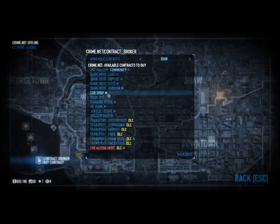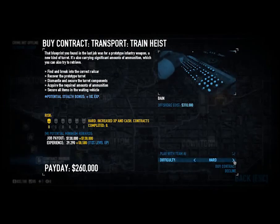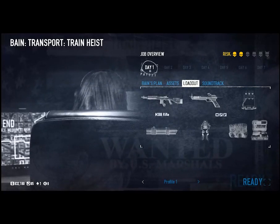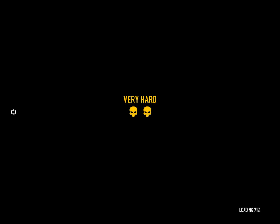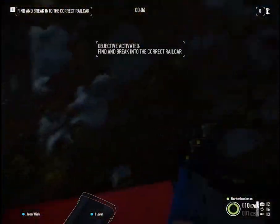Alright guys, we are going to do the Transport Train heist on Very Hard — that gets you lots of money. I've done this heist once before, and the first time I didn't understand how to do it, so I had to look up a video. I thought there was a turret in each bank area, but there's actually just one. This is a high-paying job — it gives tons of experience and it's pretty easy. It just takes a while because there's a lot of drilling involved, so if you don't have much time, it's not very smart to do this one.